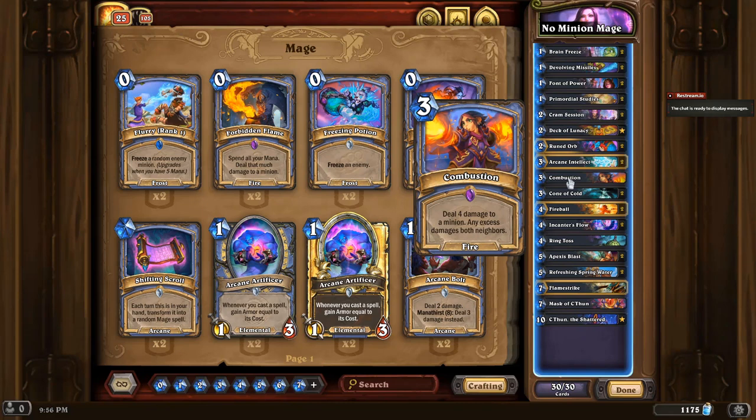Then we have Combustion, which deals four damage to a minion, and any excess damage to both neighbors. Let's say you have a minion with one health. You destroy that minion, subtracting one from four, leaving three. That excess damage of three hops over to the next neighbor. If that minion also has one health, you take three minus one, leaving two, moving that damage to its next neighbor. If that minion has four health, it will do four minus two, and that last minion will have two health left. So we just successfully destroyed two 1/1 minions and dealt extra damage to their neighbor.